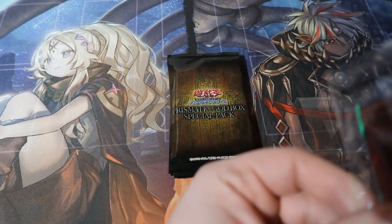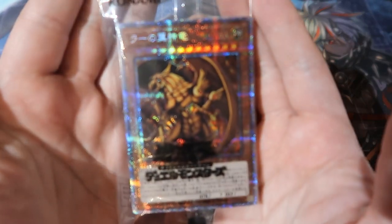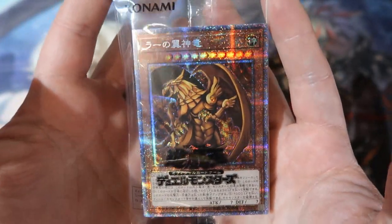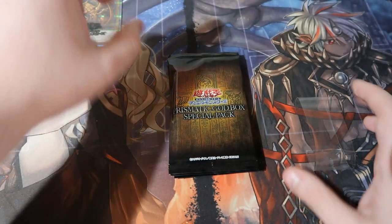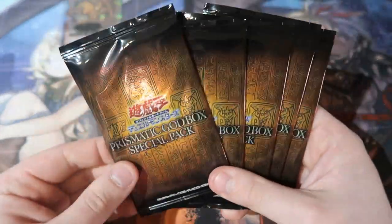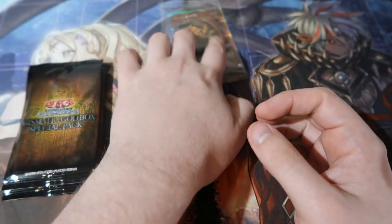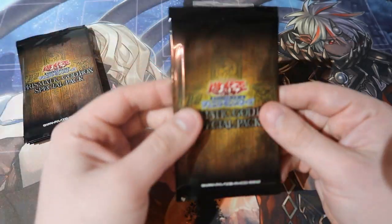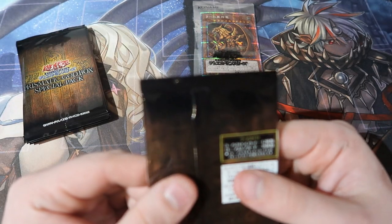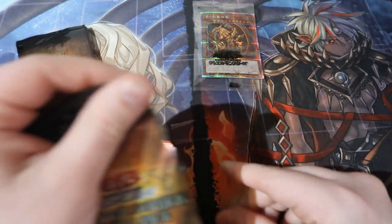There's just one card in there — the Winged Dragon of Ra prismatic secret rare. It looks like a starlight. Beautiful — putting that to the side. Besides that, you get yourself five booster packs from the Prismatic God Box. There's a grand total of 50 cards in this set and 12 that you want to go after, so let's see if we can get them.